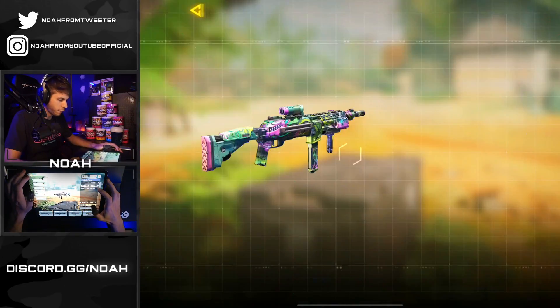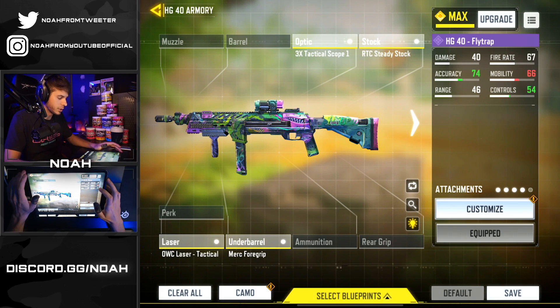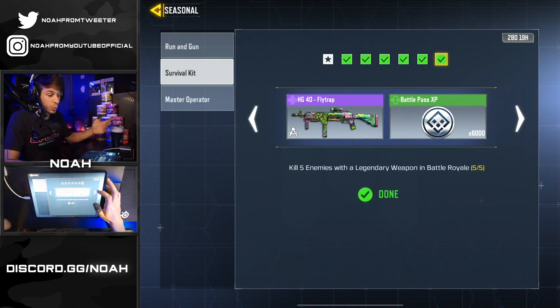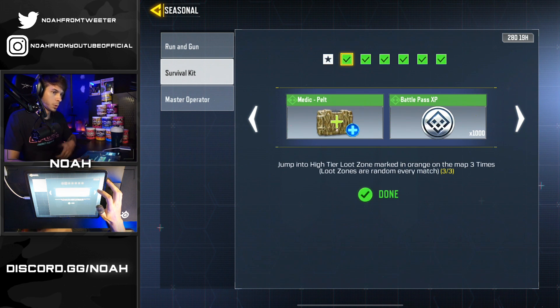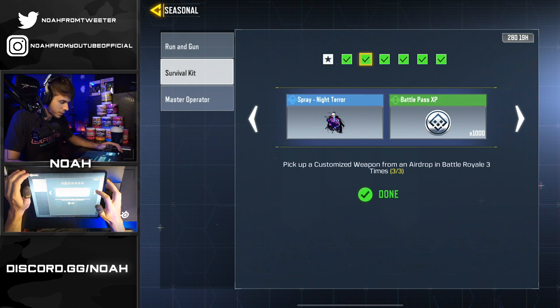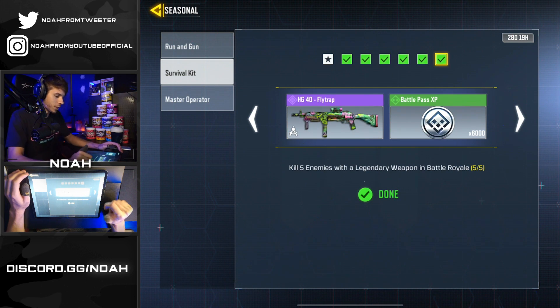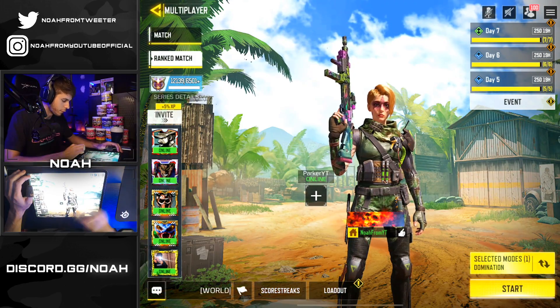So the HG40 Flytrap is actually an epic weapon that you can receive for free if you complete your seasonal challenges. You still have 28 days to complete this and get this weapon for free. All you have to do is pretty much play the BR and go through the specific little challenges, and eventually you'll unlock the HG40 Flytrap, which is the epic blueprint we're using in the video today.